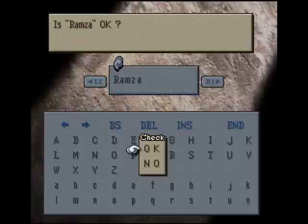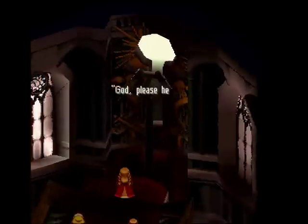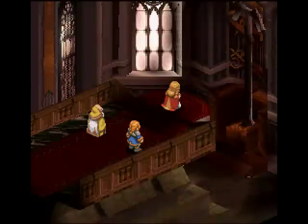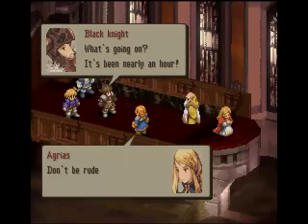We're going to go ahead and name our main guy Ramza and we're going to set our zodiac sign. I'm going to give him Virgo because I like Virgo for him. We're going to skip the intro since we've all seen it a dozen times. I want to use all six codes for War of the Gods, so it's going to be a full War of the Gods playthrough.